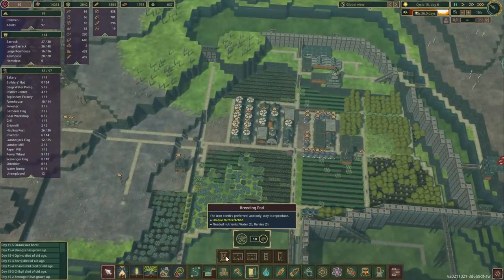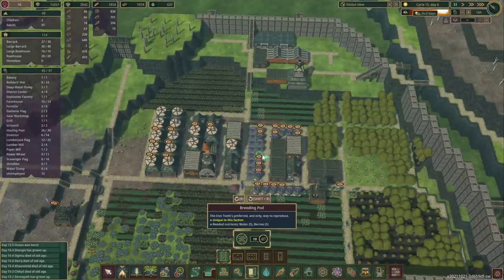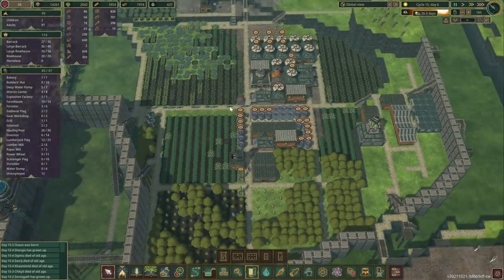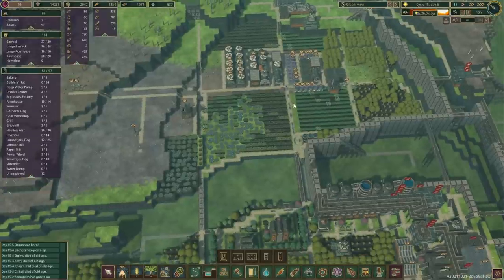One of those things is beavers. So let's do that straight away. I'm going to place down quite a few extra breeding boards for our beavers and we want to bring the population up to closer to 200. We're also going to have to provide them with some food.